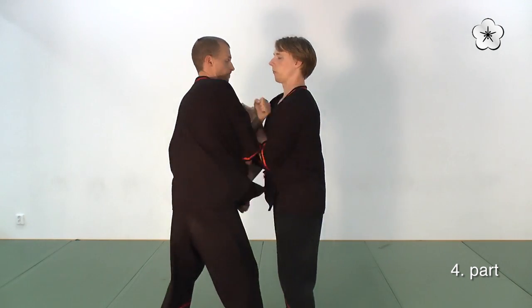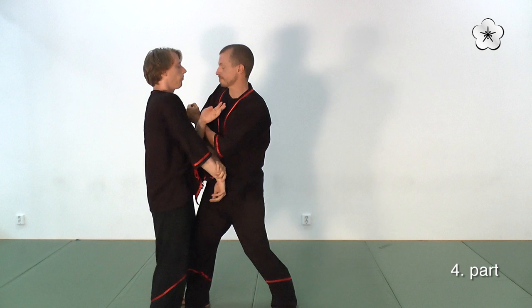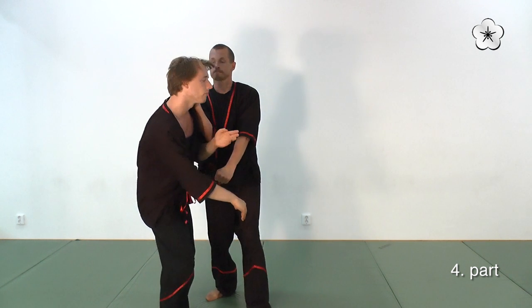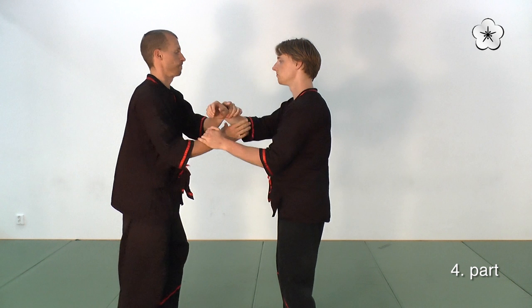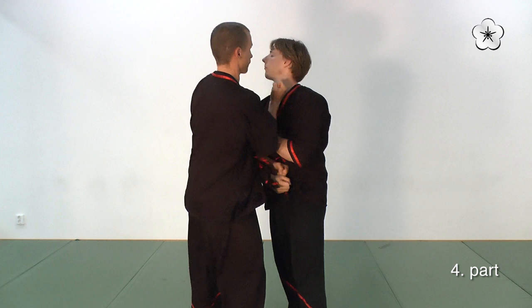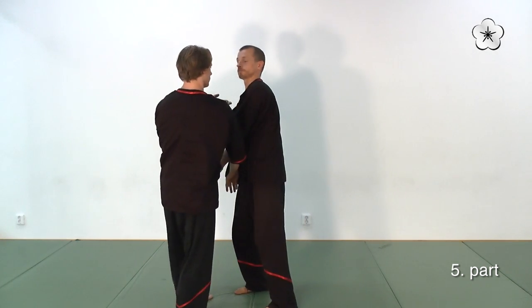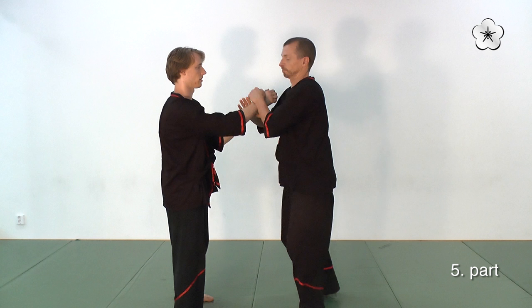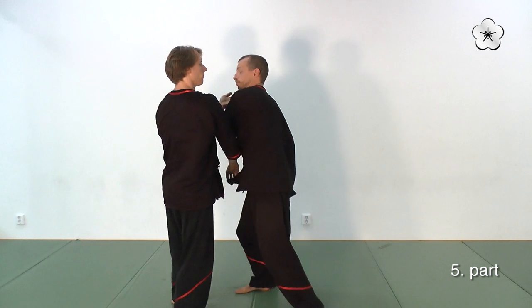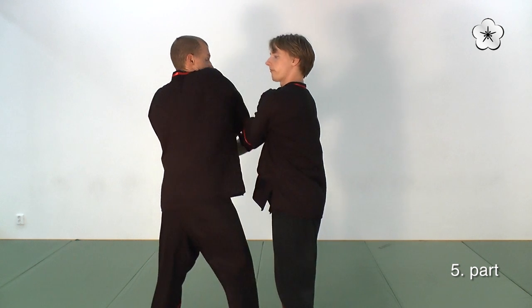I can't just stand there, so while he's defending with his tan-sau, I change arm and attack his throat or head with a punch, using both arms at the same time. Christian defends using his tan-sau, going out a bit more and making his position a bit stronger to deflect my power to his head.